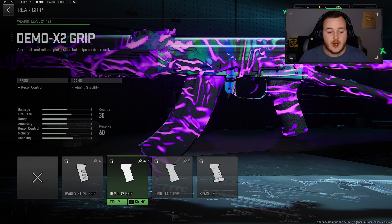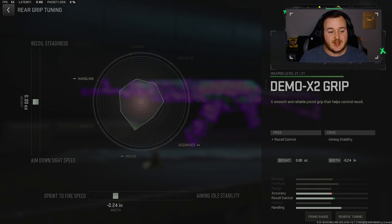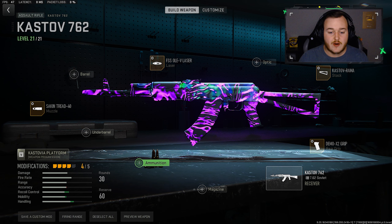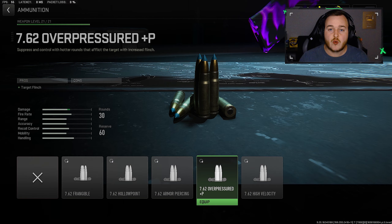For the rear grip we're adding the Demo X2 grip for more recoil control, making this weapon really easy to control. For the tunes: sprint to fire speed brought up to .24, and on the left bar you have two choices — recoil steadiness or ADS speed. Since this attachment already helps with recoil control, I'm bringing it down for ADS speed at .53, so we're aiming down sights faster and shooting faster off a sprint while keeping the recoil control.